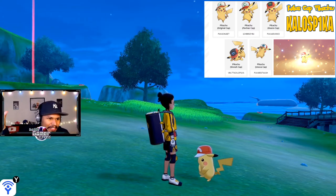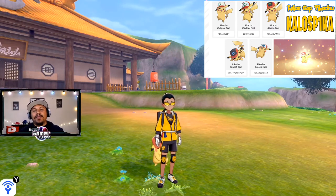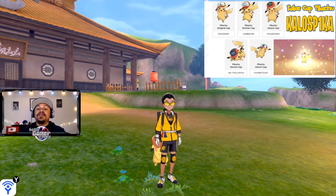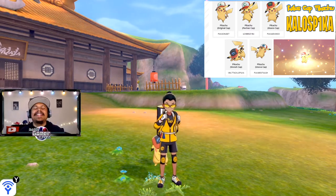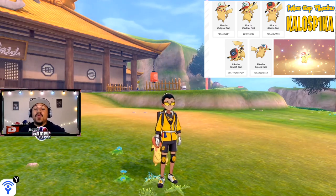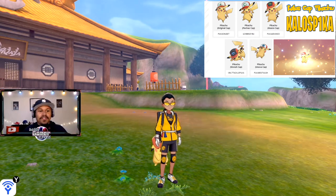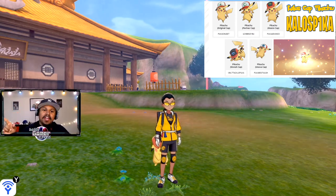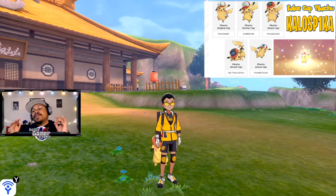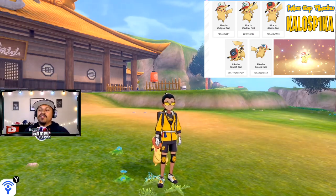In today's video I'm going to show you guys how to get the Unova Cap Pikachu inside Pokemon Sword and Shield. This is another distribution from the Pokemon Company that is going to be ending on November 30th, so you have up to November 30th to grab this Pikachu. The code is going to be on the top right or left of the screen at all times from beginning to end, so you can go and grab your Pikachu.